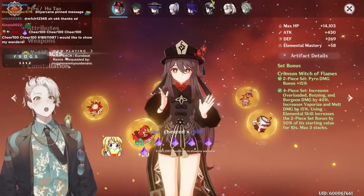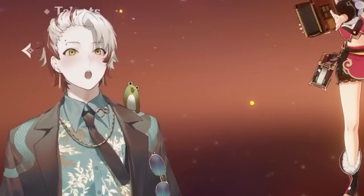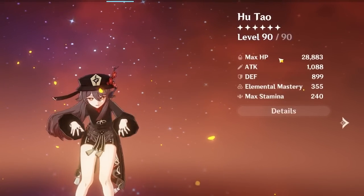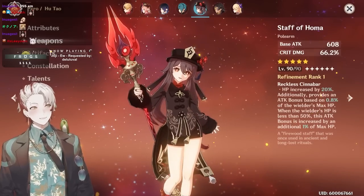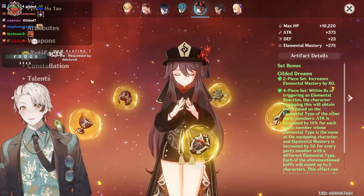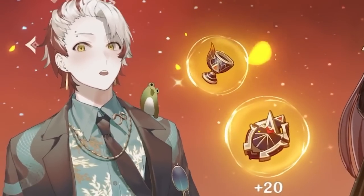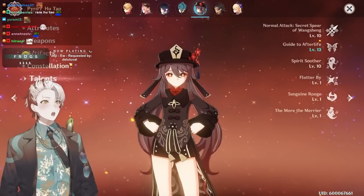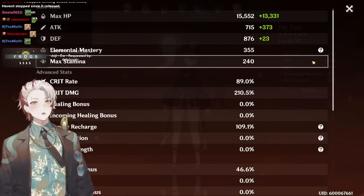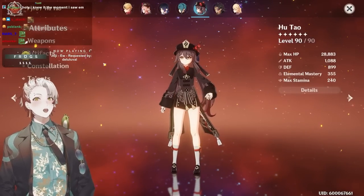Ghost boy, listen — we need relatability. Having a little bit more elemental mastery, two substats worth, would increase the power of your build a lot. Alright, Hu Tao, your last one — can you explain to me why you have 355 EM? You have 29k HP with 355 EM. What's going on here? Are we about to see a Giga 4-piece Gilded build? On my updated Hu Tao guide, this is one of the possible 4-piece builds you can do. C4, triple crown.